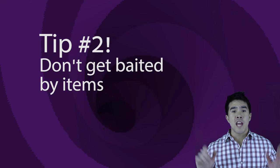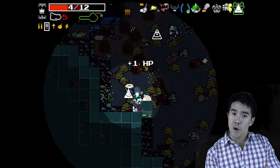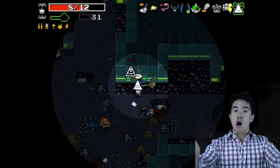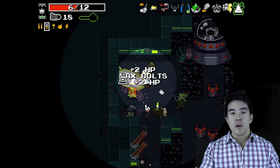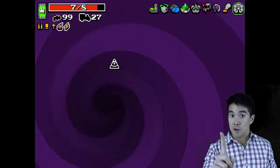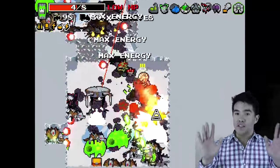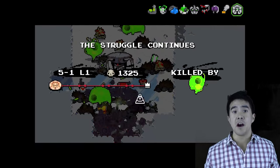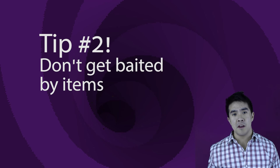Tip number two: don't get baited by items. I can't tell you how many times I see ammo, health packs, and rats, and I want to get them — but there's all this fire coming towards me. You can't take it. Say you're in the loop: you try to take it, you're going to die. Then you have to spend another 15 minutes, if you're lucky on the first try, to even get back to where you were. Rather than if you just waited for five more seconds, you could have grabbed all of that stuff on your own. Don't get baited by items.